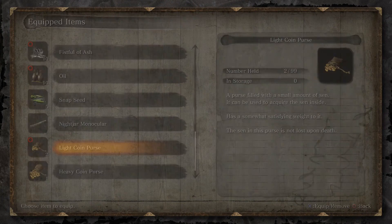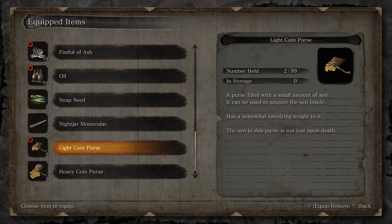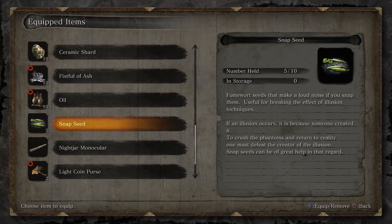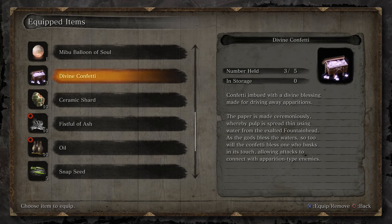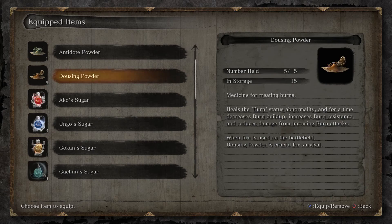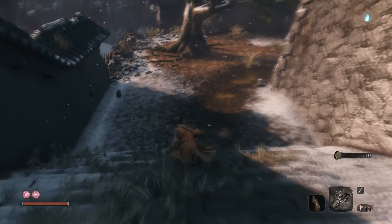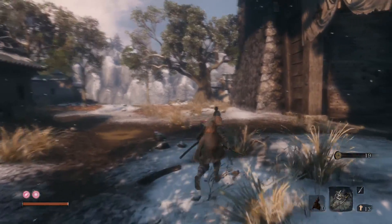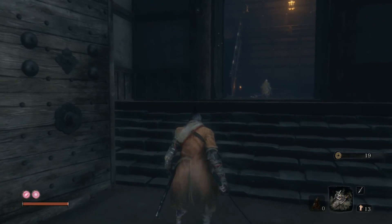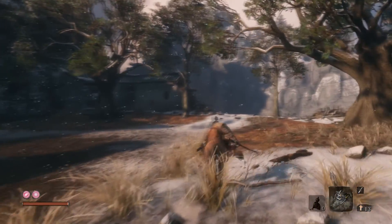Let's get that off of my — that's my healing gourd. I don't have anything on me, right? I'll just put the vital there. I didn't even rest, it seems.